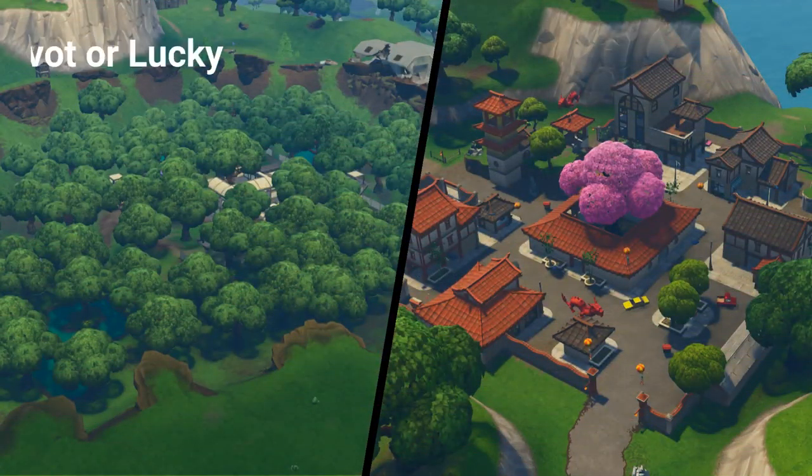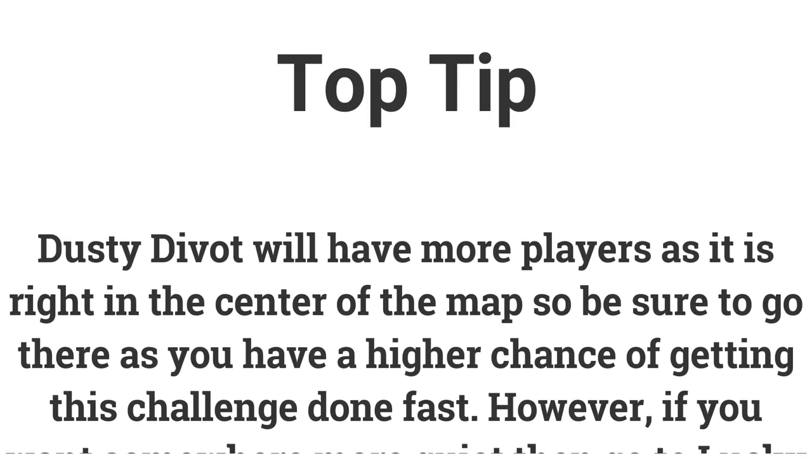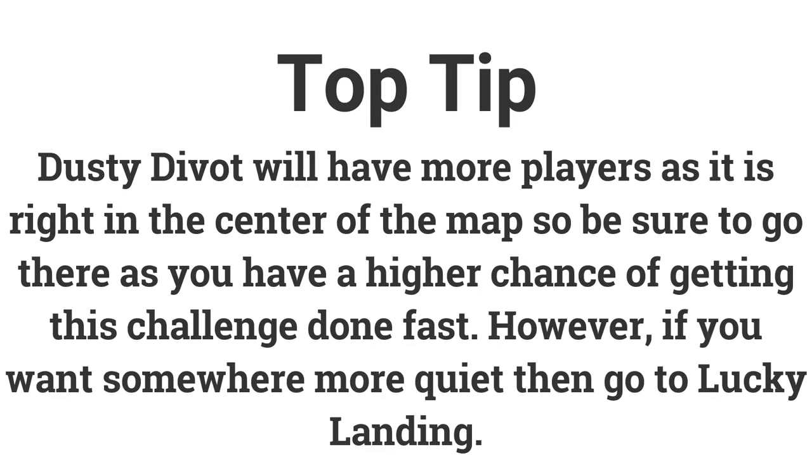The sixth challenge is to eliminate opponents at Dusty Divot or Lucky Landing, worth 10 battle stars or 1000 XP. Dusty Divot will most likely have more players as it is right in the center of the map, but if you want somewhere more quiet, go to Lucky Landing. Do not do this challenge in the Food Fight game mode, as you will not get many players at those locations, especially with the wall.